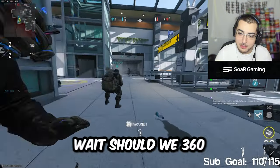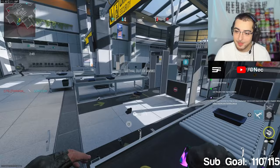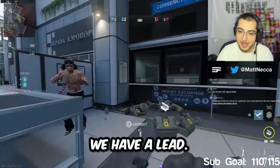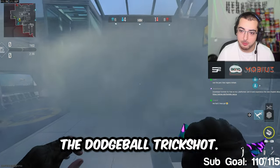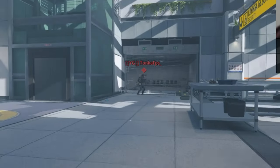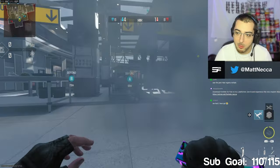Oh, we're mopping them — these kids suck. Wait, should we 360 the last one? I'm going to trickshot the last one. I'm going crazy — you don't have to trickshot it at all, but we have a lead. If it's one versus one I wouldn't, but you have to. The dodgeball trickshot. Imagine if we just humiliate him like this. I just got robbed. He's just running around now. Actually, we put him out of his misery.